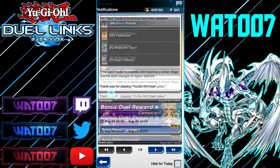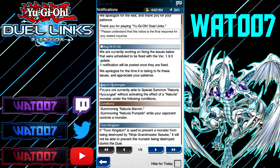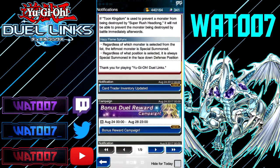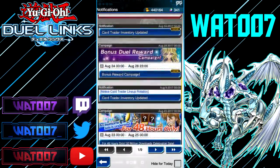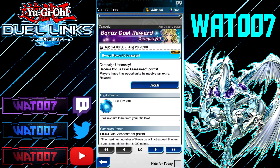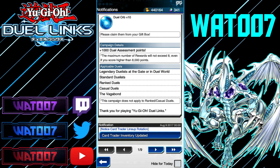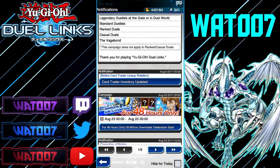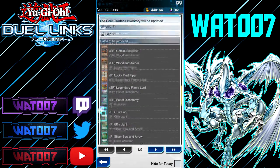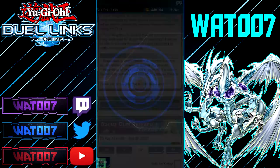But that's pretty much it for this card trader update — nothing too crazy. A couple other things: they're fixing some card issues if your game is on version 1.9. Hazy Flame Phoenix is fixed — I'm probably going to do a deck showcase on this because I wanted to do a Hazy Flame deck showcase, but the deck was broken at the time. Also, the bonus reward campaign is happening right now, so we get a 1,000-point bonus with a maximum reward if you score higher than 8,000 points. There are also 10,000 assessment points available, which is really nice. On the 11th, all these cards are going away, so if you want to get any of them, do it now.